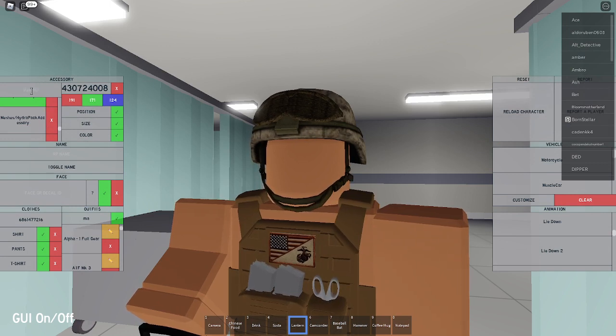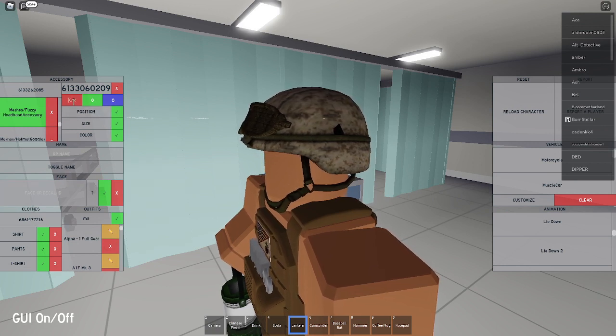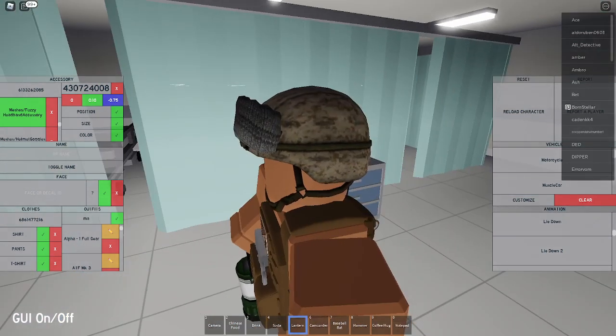For the goggle cover, put in the code 6133262085 — it's going to be this fuzzy headband. Set the size to 0.85, 0.75, and 0.32 to make it smaller. Set the position to 0, 0.10, and negative 0.75, which is going to bring it forwards to cover the goggles. Put in the same texture: 430724008, which gives it the fabric texture. Then put in the same color as the goggles: 191, 171, 124.